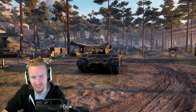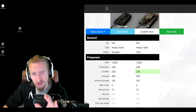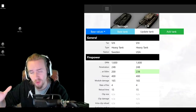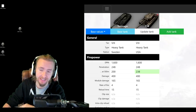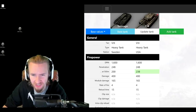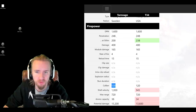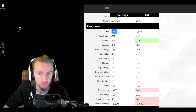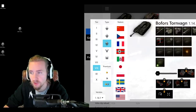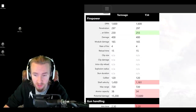But before you get super excited, there's a lot to really not like about this vehicle. Without a shadow of a doubt, the most similar vehicle currently in the game to the upcoming Tornvang will be the tier 8 American heavy tank, the T-34 — one of the oldest tier 8 premium heavy tanks in the game. The 120mm on the Tornvang is identical with regards to damage per minute, rate of fire, and penetration to the T-34, and this carries over to the gold rounds as well.